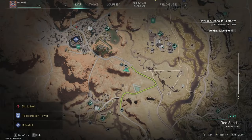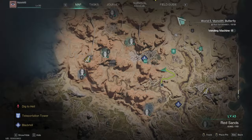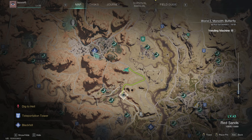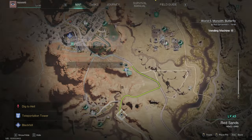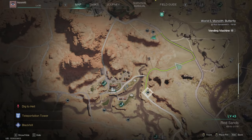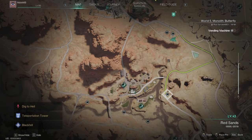In this one I will show you my best place to farm Aloe Vera. What you want to do, no matter where your base is, you want to teleport to this teleportation tower right here next to the Blackfell. So on top of this hill, I marked all four locations of Aloe Vera close to this portal — one is here, then the other one, the third one and the fourth one.